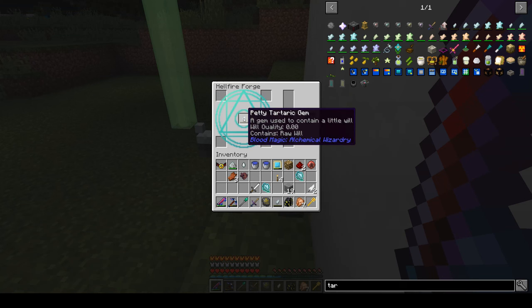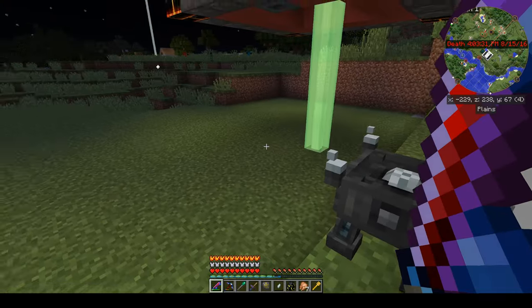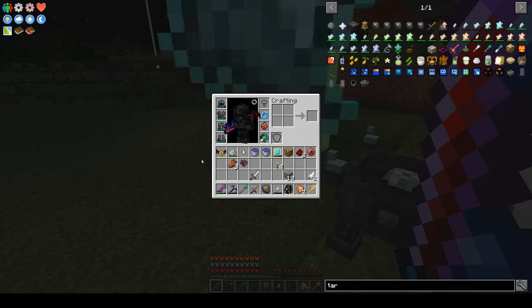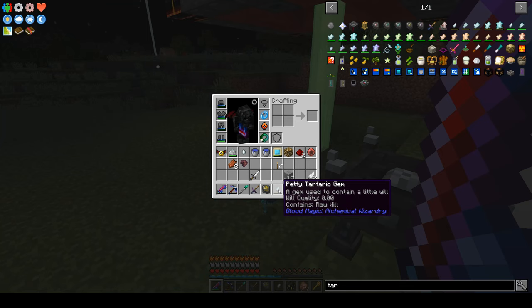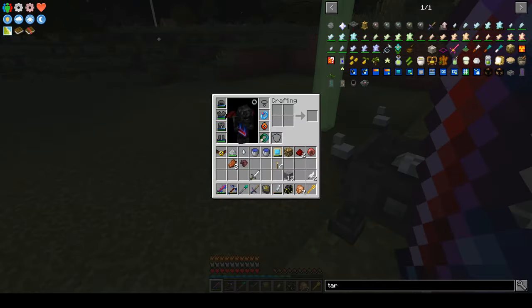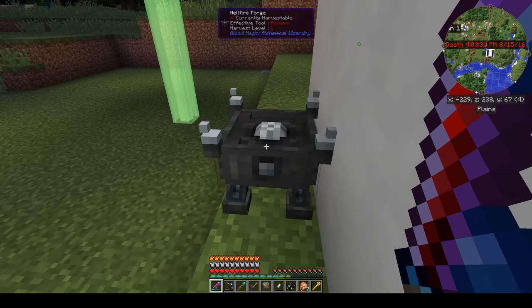Now we have one petty tartaric gem. I'm purposely making two — I think I'll need three total. One thing we can do is throw these on the ground, and as they get picked up you'll see this has zero will in it. There we go — it put those inside the petty tartaric gem so we can make other things with it.